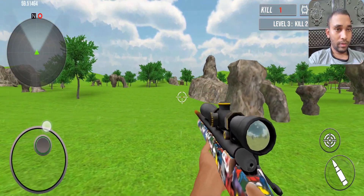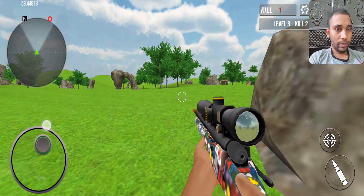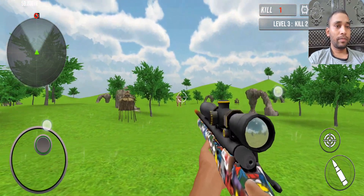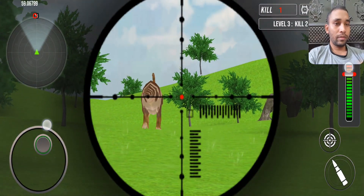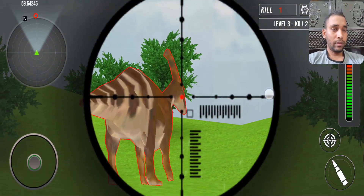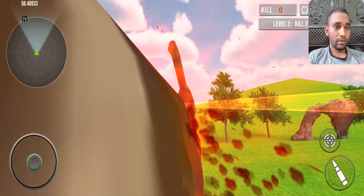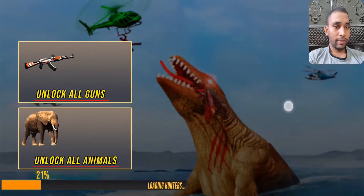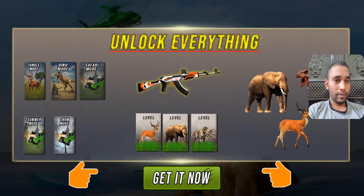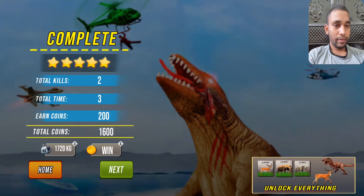Let's find another one — keep supporting us and keep watching. Oh yes, you can see another big dinosaur here — let's try to shoot his head. Oh yes, fabulous! I shoot him. Fantastic headshot and it is gone. Excellent! This game's graphics quality is very good, that's why I play this game. If you want to download this game, check my description — I'll provide you the download link.